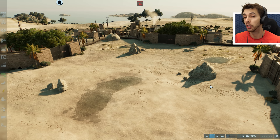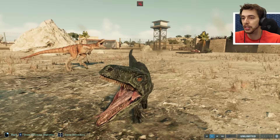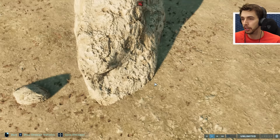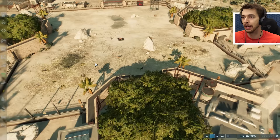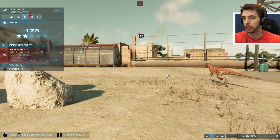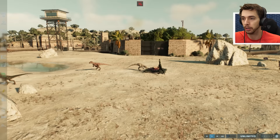We're going to pit the raptor squad against the atrociraptor squad. First, let us release all of them. There you have it - I think that is Charlie. Echo is the one that's a little bit more brownish, you've got Blue there. From the atroceraptors, here you have Tiger, Ghost, Panthera - and I'm a bit like, why Panthera? Just call it Panther.